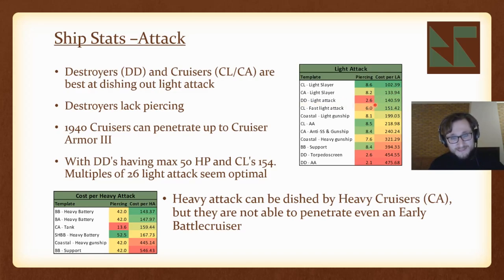Do note that destroyers lack the piercing to penetrate any cruiser that has a bit of armor, so they are not very consistent at getting rid of enemy screens. 1940 cruisers can penetrate up to cruiser armor 3, though they can't penetrate cruisers of their own time with armor. Still, they do a very good job at getting rid of other lights. When going for light attack, a minimum of 26 light attack may be optimal, since many destroyers have 50 HP and light cruisers have a maximum of 154 HP — so multiples of 26 light attack seem ideal.